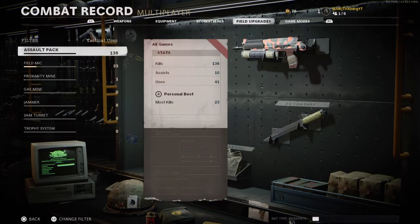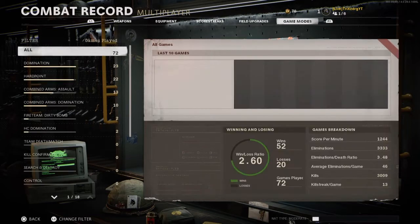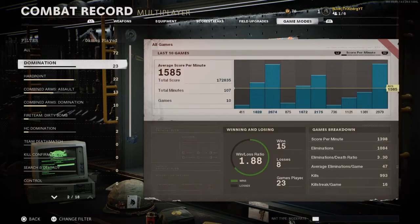For field upgrades, my most used is Assault Pack. Assault Pack gives you more points per kill, so that's more score that'll help you level up two times faster in multiplayer. For game modes, my most played is Domination — I have a 1.88 win/loss ratio, 15 wins, 8 losses, and 23 games played.